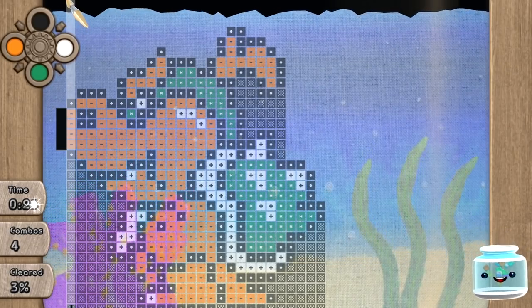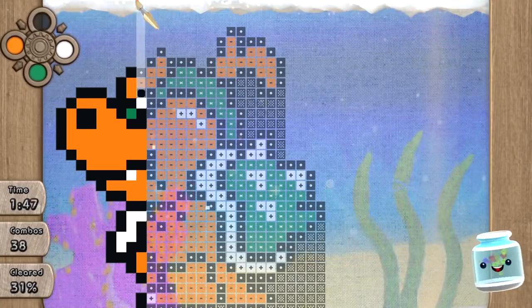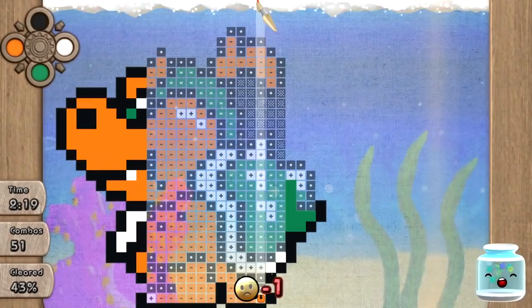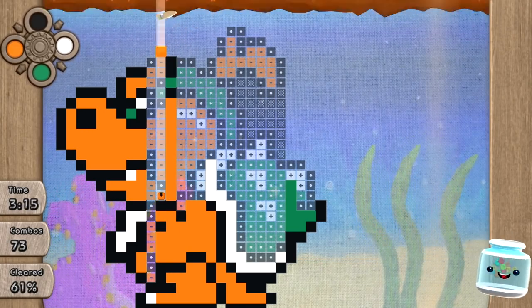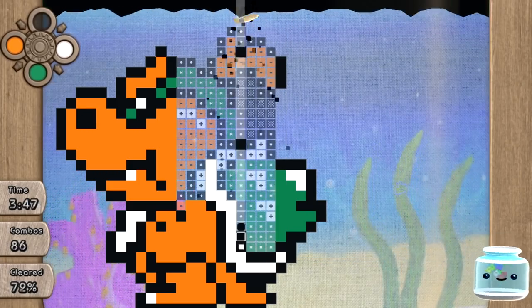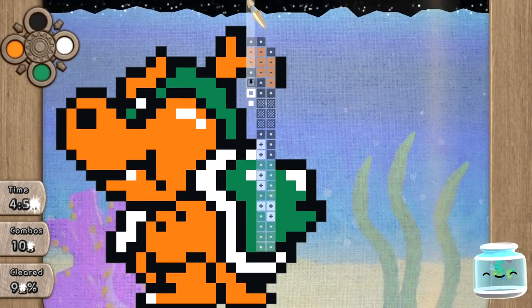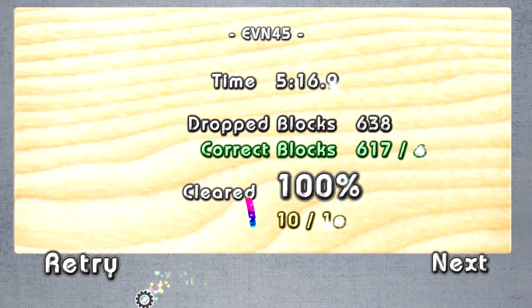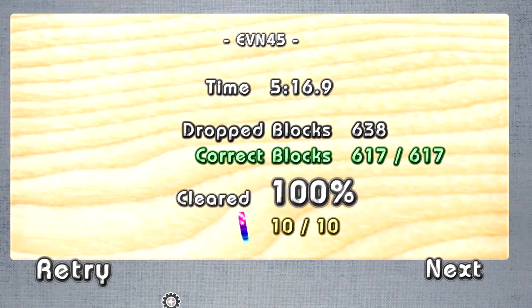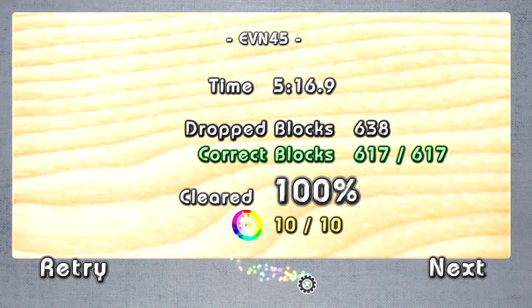I'm going to quickly speed up the video and show you me filling in this level I created. I was very sloppy on that — kind of fumbling my way through. So you can imagine, if you're trying to do this as fast as possible, it's not easy even though all you're doing is basically painting in pixels. So that's just one mode and it is really fun to race each other. Let's go back and try one of the other game modes so you can see all the different types of variety in the game.